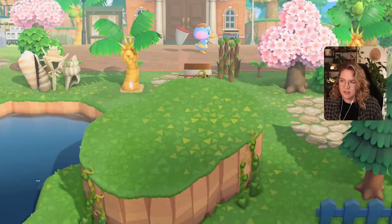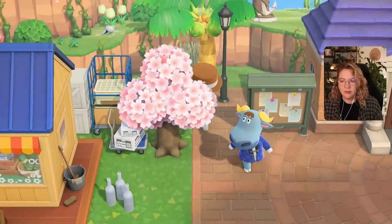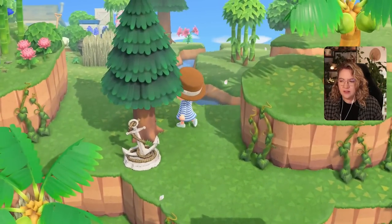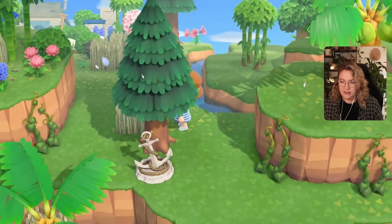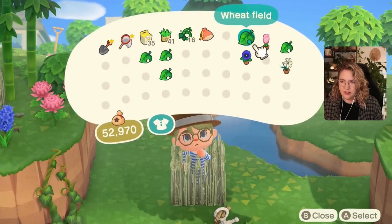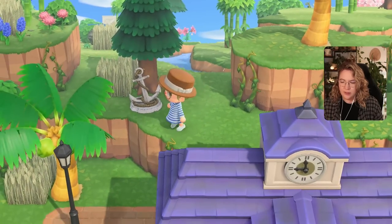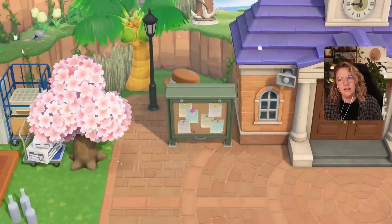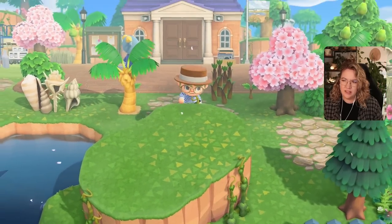I want to attempt to put up some wheat fields there. Similar to how we had it downstairs, we're going to do this one on a half tile behind the tree and then this one next to the tree. And then there would be a flower or shrub next to the anchor — I feel like that might already make it a little bit better.